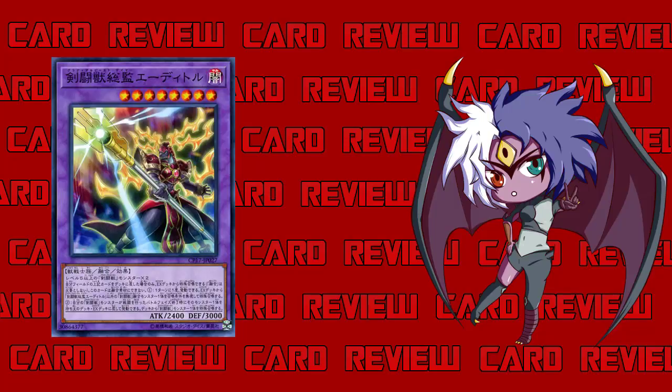His fusion materials are two Level 5 or higher Gladiator Beast monsters. With Andabonte you need to use Agasas, so that's already one Gladiator Beast behind you. You're probably thinking 'two Level 5 or higher Gladiator Beasts — that's so difficult, I don't even run Level 5 or higher Gladiator Beasts.' Yes you do, now you do — just for this guy.